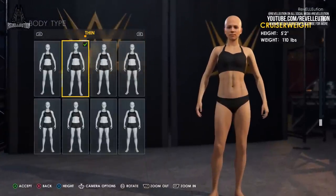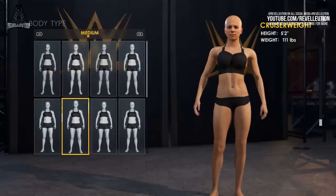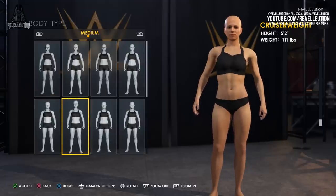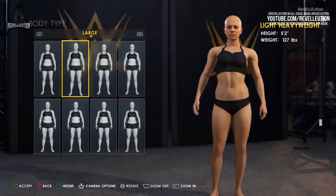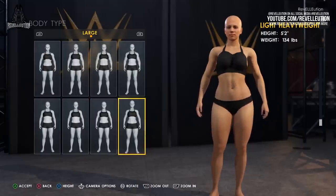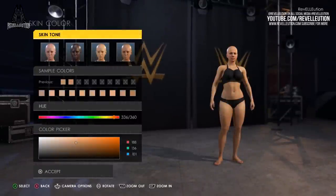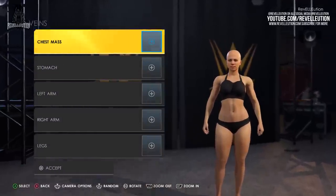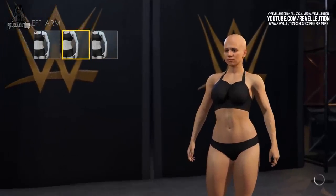Once you're done editing the face of your superstar, it's time to jump into the body customisation, starting with selecting your body type. This time around, there is a whole variety of body types and shapes to choose from, with thin, medium, large and heavy body types among those available. Each body type tab comes with a variety of options, with six packs and abs among those available. You can also customise the height of your superstar by pressing the X or square button, with the shortest available height starting at five foot two. From there, you can alter your superstar's skin tone, as well as adding veins to various limbs including the arms, stomach and legs, to create a perfectly toned superstar.